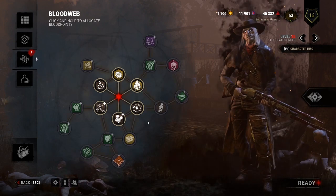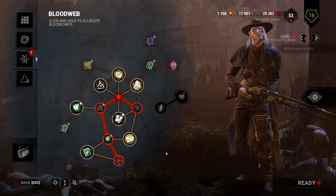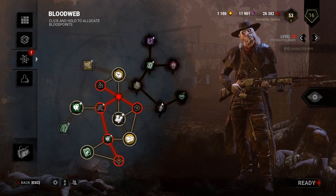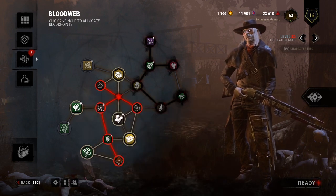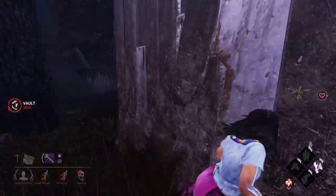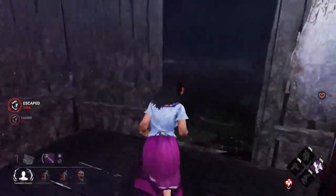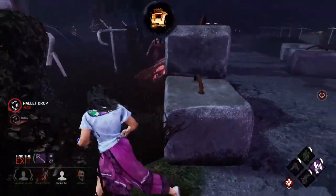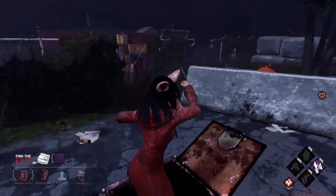With a bit of practice you can easily become accustomed to how the entity and the bloodweb works, even though this might be a bit much at first. Tell me in the comments if there's anything interesting I didn't mention about the entity or the bloodweb, or just come say what's the tip you think is the most useful. I'll try my best to reply. Thank you for watching, have a great day. I'll see you next time.